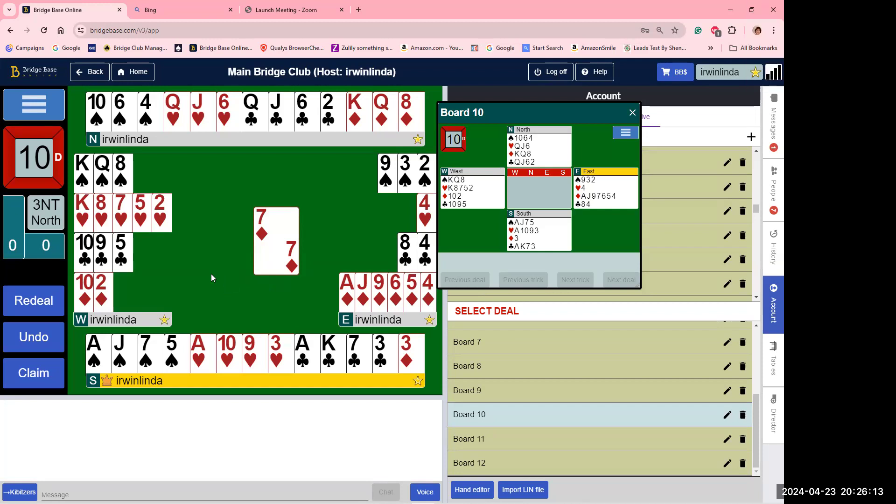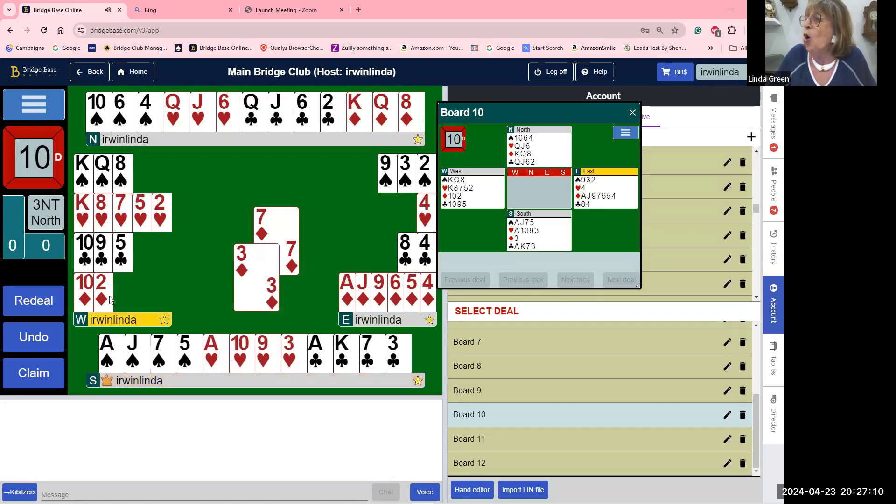Let's count our tricks: in spades, one trick; in hearts — if we give up the king — three tricks, that's four; four clubs makes eight; one diamond for sure makes nine. But we have a dangerous opponent. The heart finesse is into the west hand, and if we take the first diamond trick, they'll have another and swallow my queen or king of diamonds. So we have to think of the dangerous opponent. We do what's called a hold-up play — it costs nothing to give them the first diamond. Now when they come back a diamond, we're still making our diamond trick and they can never get back to their partner.